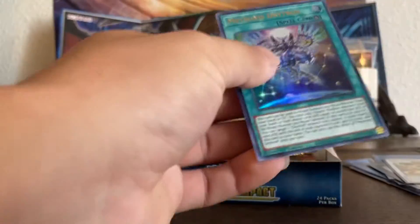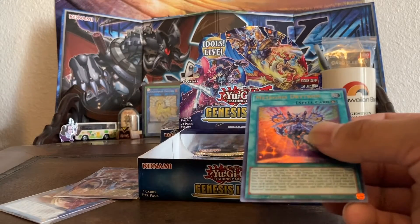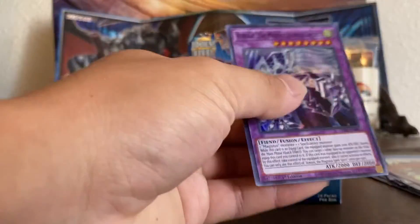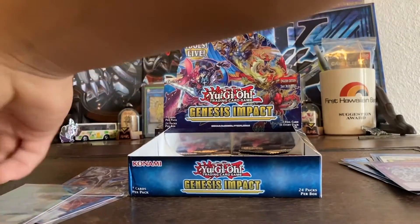What is that — Vram, Vram. Oh, this is a good card: Meteoronis Drytron — we will sleeve that. Another Crowley. Cyber Emergency — I will sleeve that.